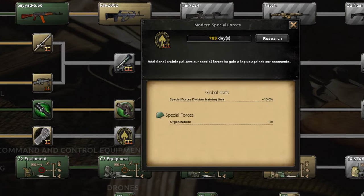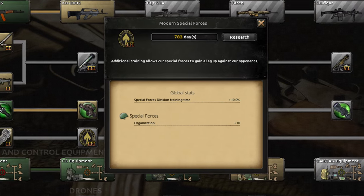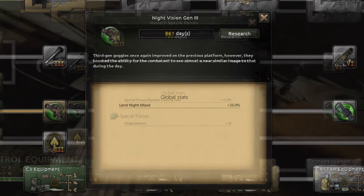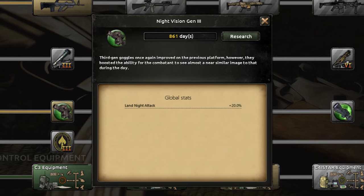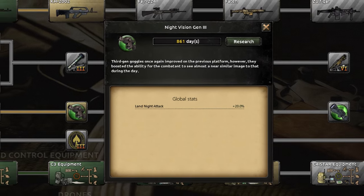The Special Forces line is very useful as Special Force divisions are incredibly powerful due to their cheapness for what they give you. Night vision goggles are incredibly powerful in helping to reduce the penalties that come with night offensives and should be considered as well.